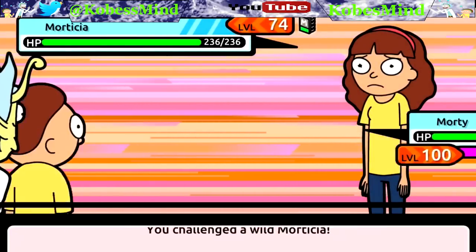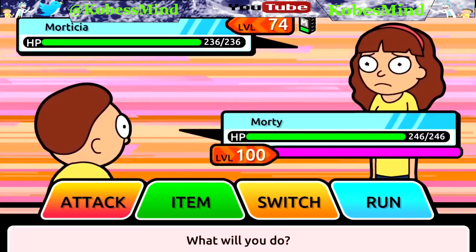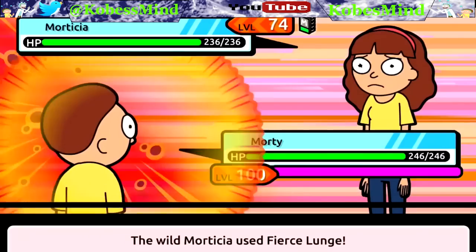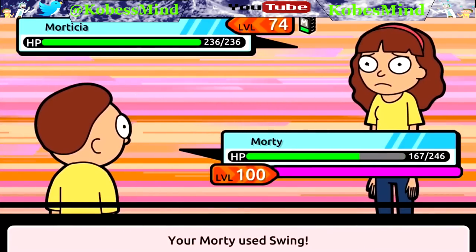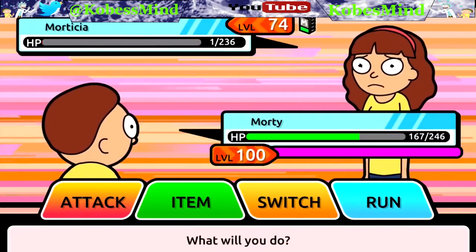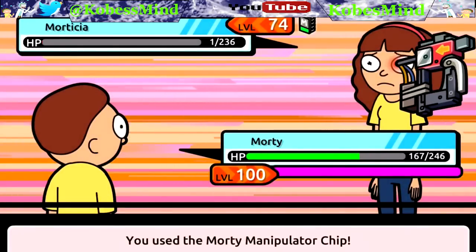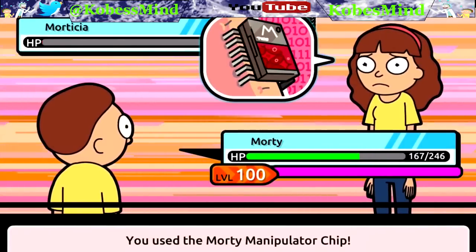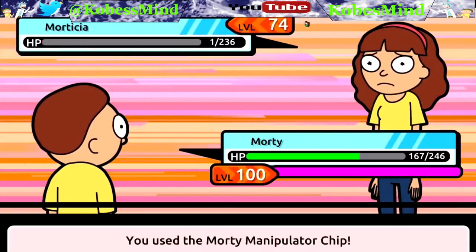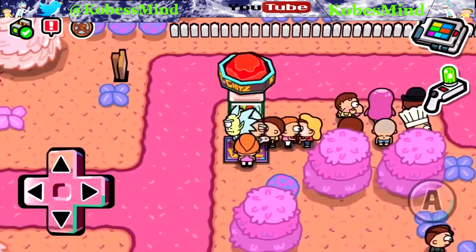We just got a full team of level 100 Morticia's - is it even worth getting her right now? We have nine, do we really need ten? She's level 74 and has a lot of HP. She went down to one HP, which means we have to put this Morty manipulator chip on her and capture her - adding her to our team. Ten Morticia's on our team, that is crazy.